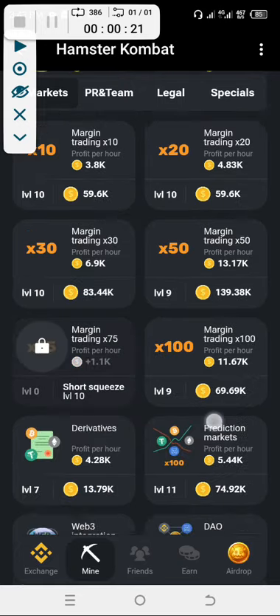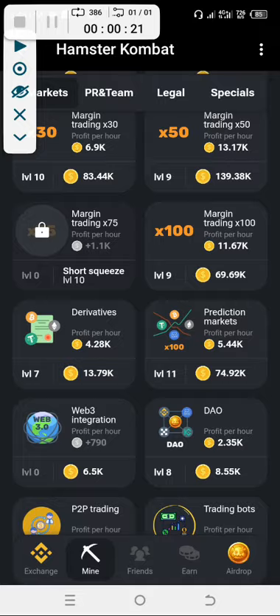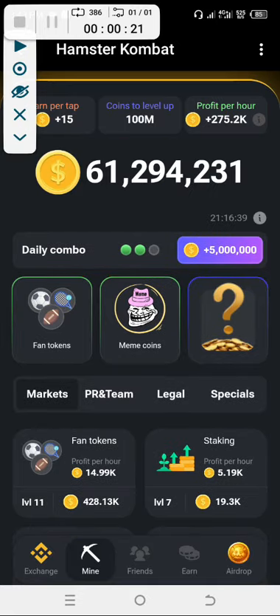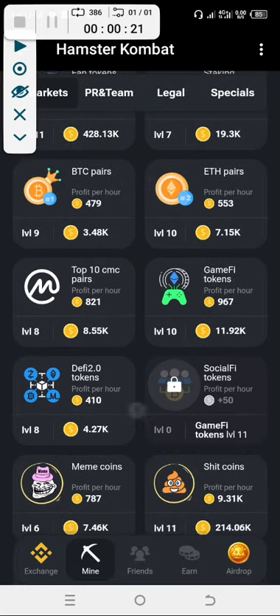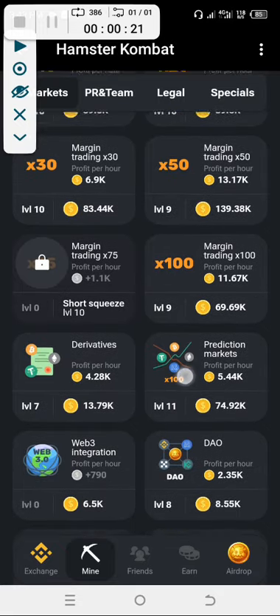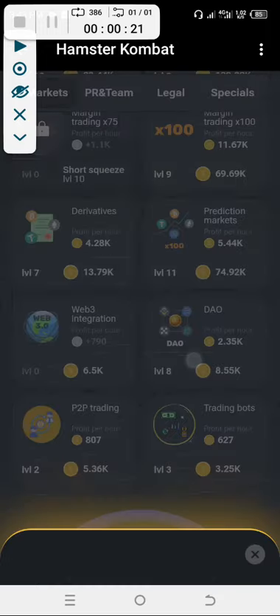The last coin, number three, can also be found under the markets, and that is DAO — we're looking for the DAO coin, also found in the market. Okay, DAO is the last one we're looking for today. You click on DAO here, right here towards the second to the end. This is DAO, and this is the last one.